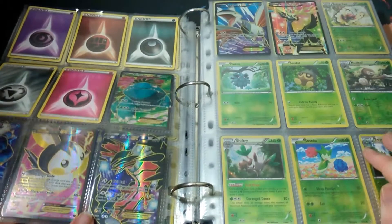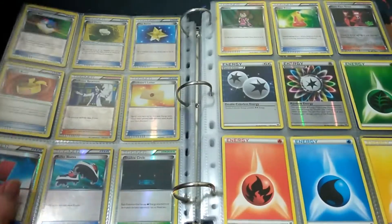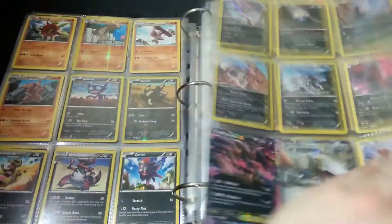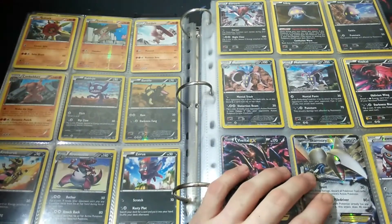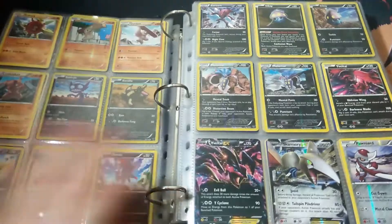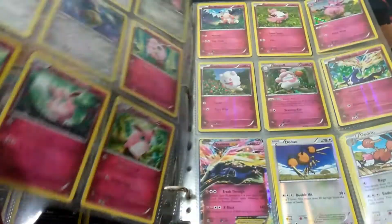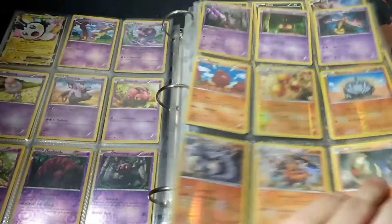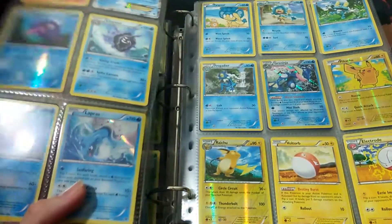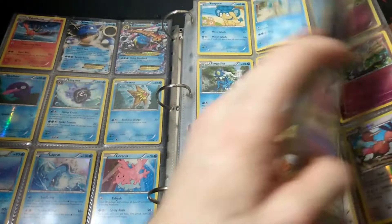Got Skarmory and Xerneas up there. My least favourite card from this set would probably be the Skarmory EX — it's just Skarmory, nothing fancy, doesn't look real good. Favourite holo is probably that Lapras — that looks really good, I gotta say. Let me know in the comments below what your favourite one is.